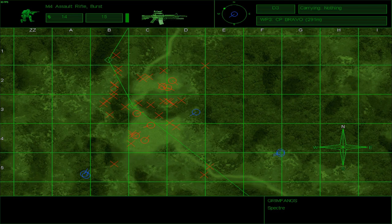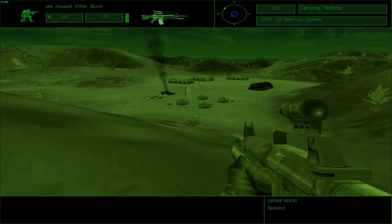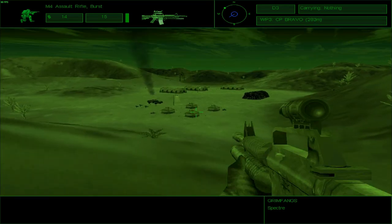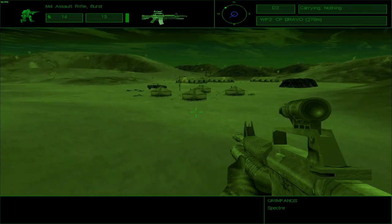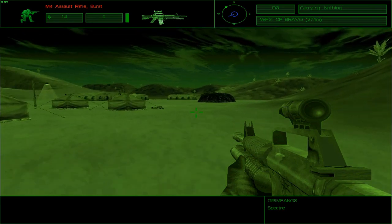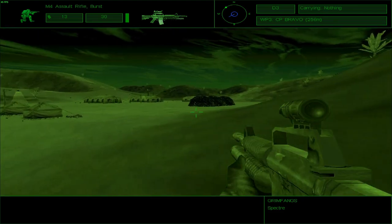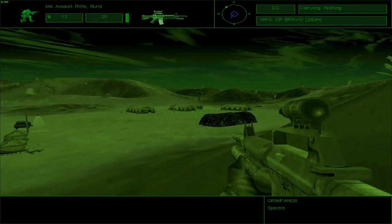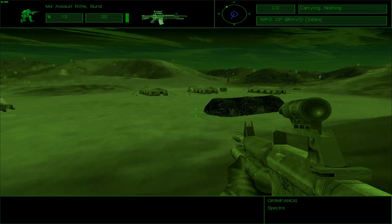And what the heck are you guys doing now? You guys are just standing there. Now the Charlie team is actually here and they're doing nothing but just standing there — doing nothing, like they were doing before. Now somebody is shooting at me. I want to be a little cautious, because if I'm not I can easily lose my life here.